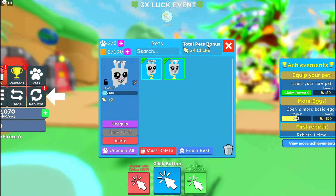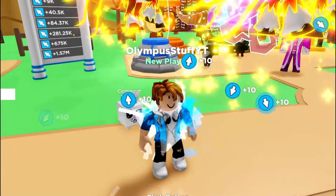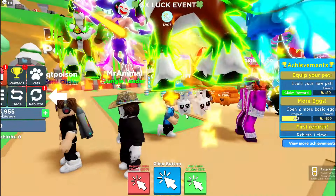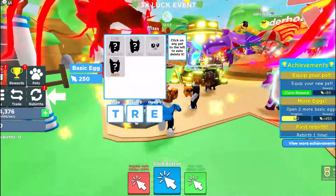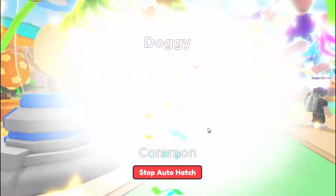We can equip the best pets that we have so far, and with the total bonus it says four times the click — four times the bunnies. Where do you get those pets from? Are these flying balloons? No, these are actually legendary pets. Hey, these guys are showing off. Don't worry, because by the end of this video I will become the best player.